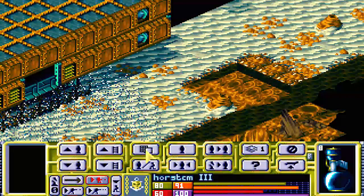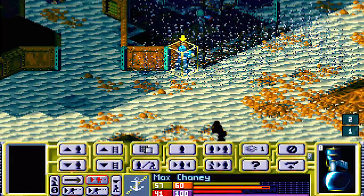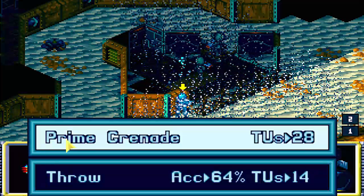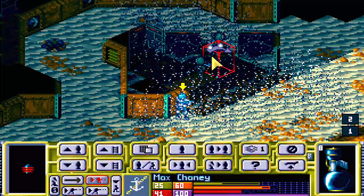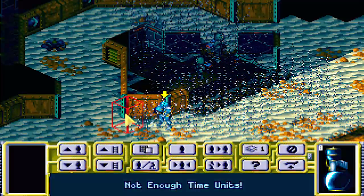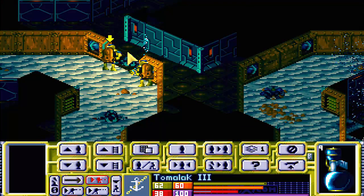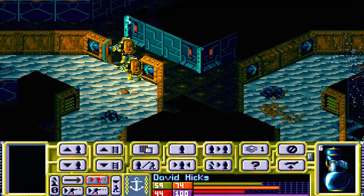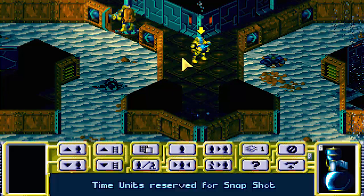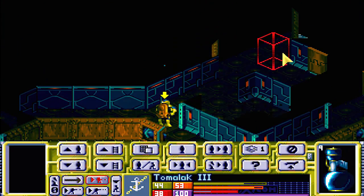Got one with reaction fire and there's a few Aquatoids in there. So we'll just throw a grenade and kill both of them at once. There you guys go - that should do it. And he is only unconscious, so we should be able to get him up next turn perhaps.